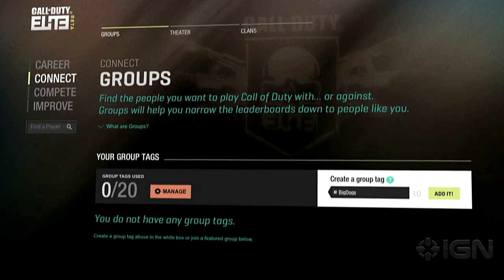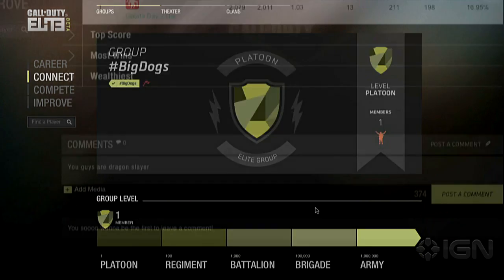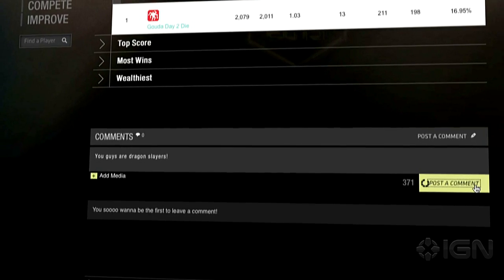It's as simple as labeling a group with a name, and then anyone can join. Groups are all public and different than clans, which we'll be hearing about more in a few months. Groups get a comments section, so players can discuss different topics as they go.